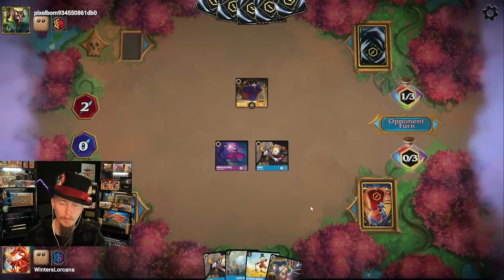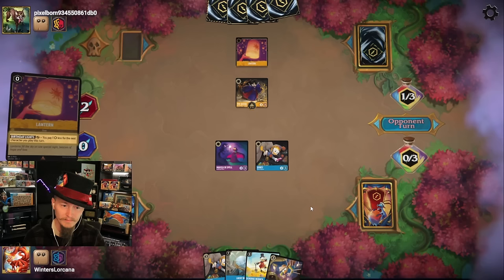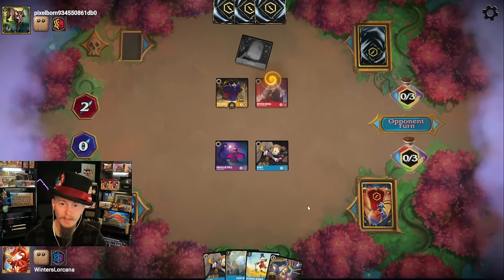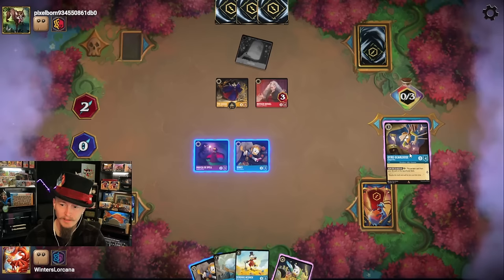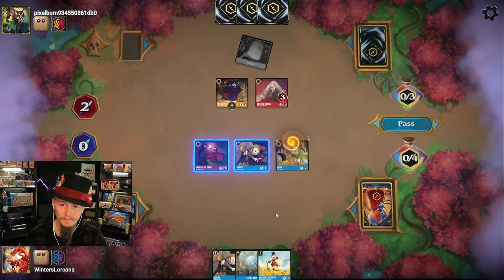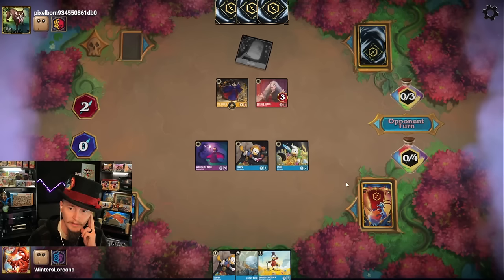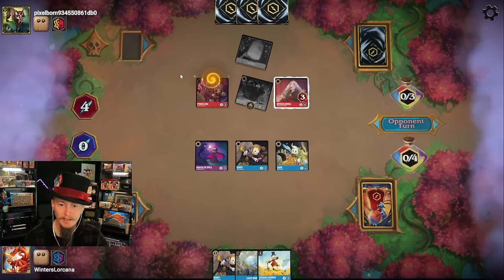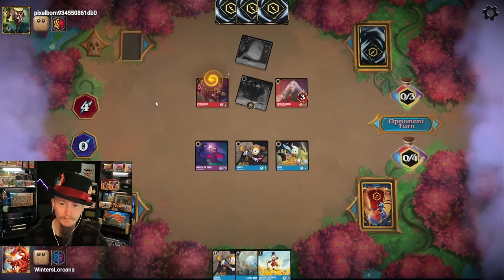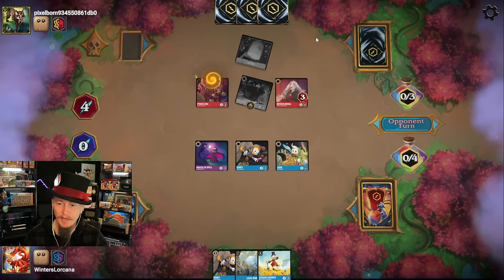Lantern to play a two-drop — Mother Gothel. They're setting up to draw cards with Rapunzel and there's nothing I can do about it. Wait — are you telling me I have two pieces of the puzzle? They didn't do anything, so I guess we're waiting too. The only reason to quest here is for the support mechanic. I like the Prince — they got a really good Teeth and Ambitions combo with that. They didn't have the Rapunzel, which is great. And they didn't ink — that's huge.